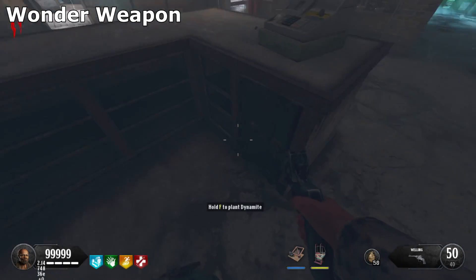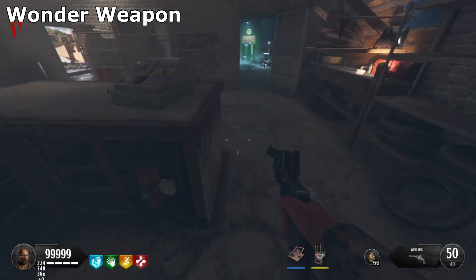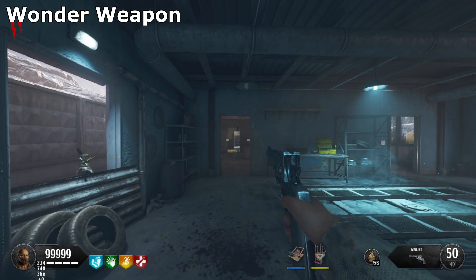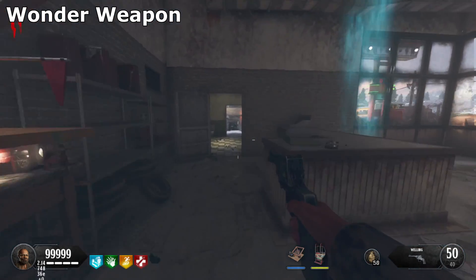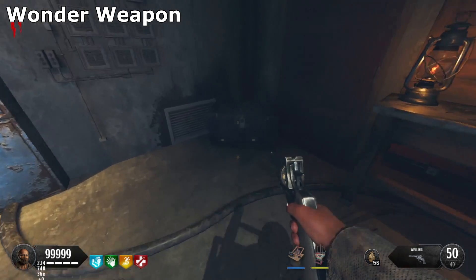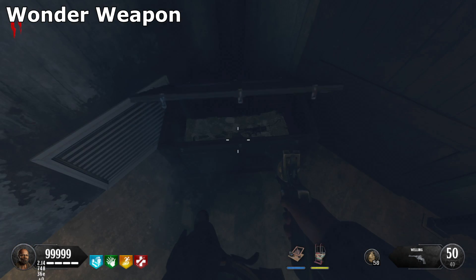Next we're going to focus on getting the wonder weapon for the Easter egg. That dynamite you picked up earlier — go to the garage behind the cash register and place the dynamite right there. It's going to blow up this safe and give you keys that you need to pick up. Once you pick up the key, head back to the power room and you'll see a crate to the right of the power box.